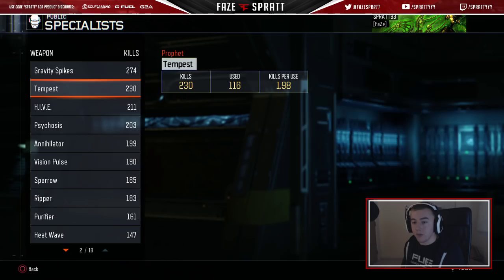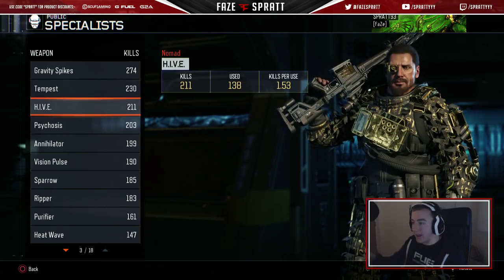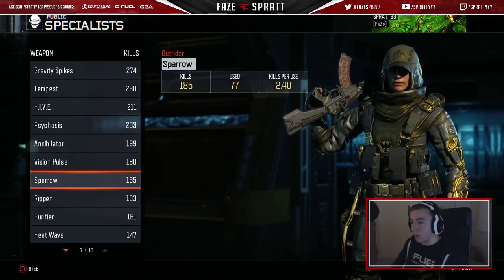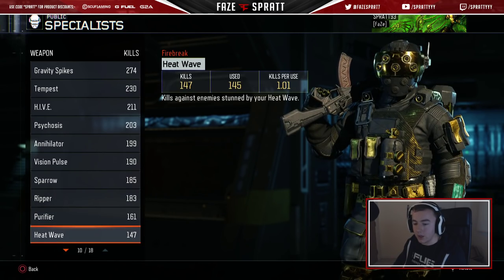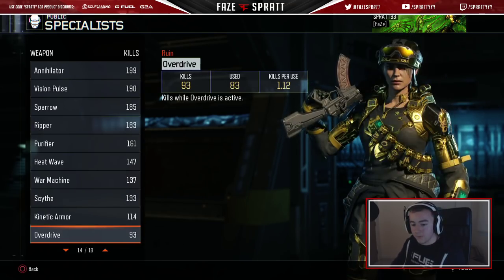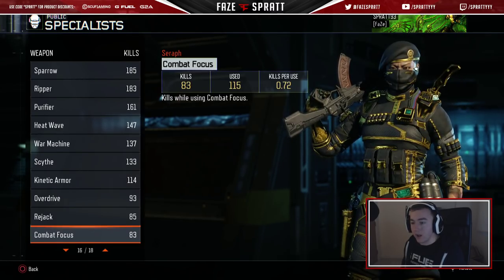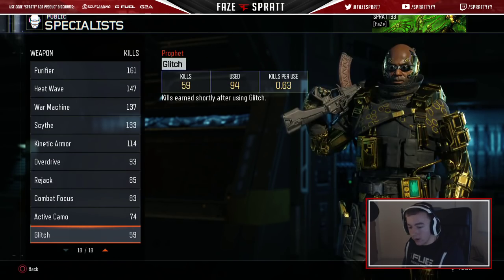Specialists — Gravity Spikes. I know I'm disgusting, but we've got to do it for the challenges. Tempest, Hive — I hate you, Hive, you're the worst. Psychosis, Annihilator. As you can tell, I've used a good amount of them all. I would probably say Heat Wave is one of my favorites. Annihilator is good, Kinetic Armor is cool, Overdrive is cool. I hate Rejack because you just die usually when you pop out of it. Combat Focus is really good.